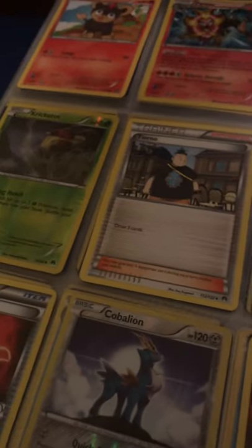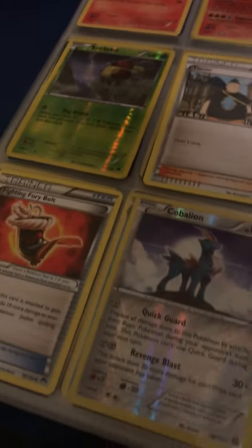Got Keldeo — my favorite Legendary Water-type. Got Ducklett and Swanna. I don't have Tentacruel's final evolution but I do have Tentacool into Tentacruel. Guardians Rising — I've got a lot of cards here as you can tell. It's a big massive binder.